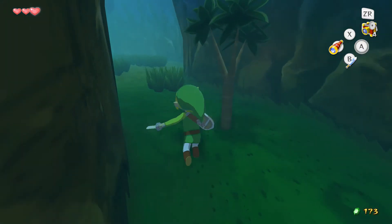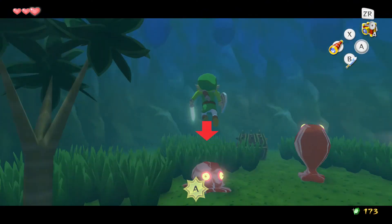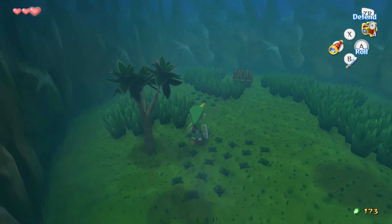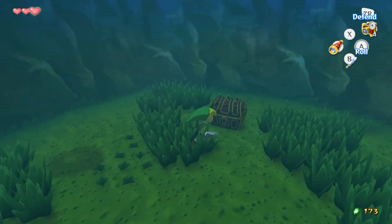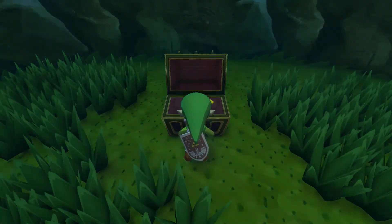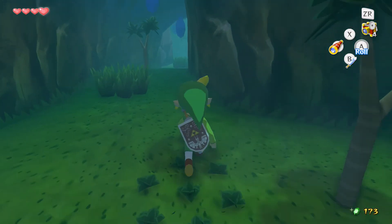I don't remember which way you're supposed to go to find — oh, here it is! That's so sick! You see that parry attack? Holy crap, Link is a freaking gymnast. That's one of the coolest features in this game — that's why I love the combat so much. We get a piece of heart, so now we actually get a new heart container, which is pretty sweet.